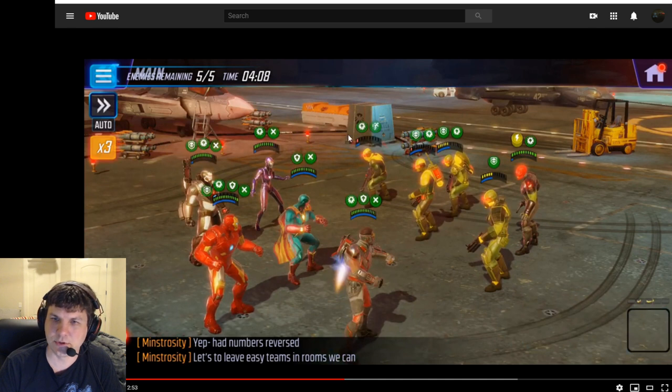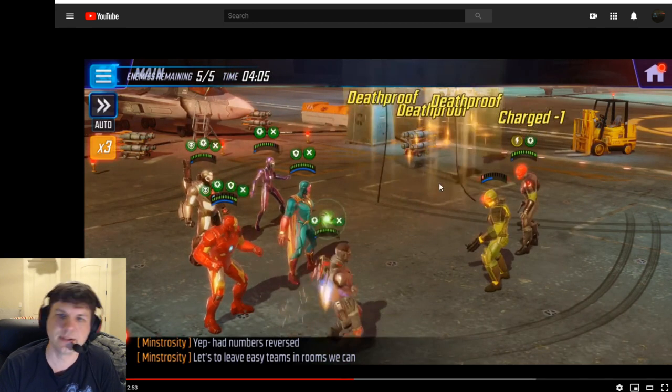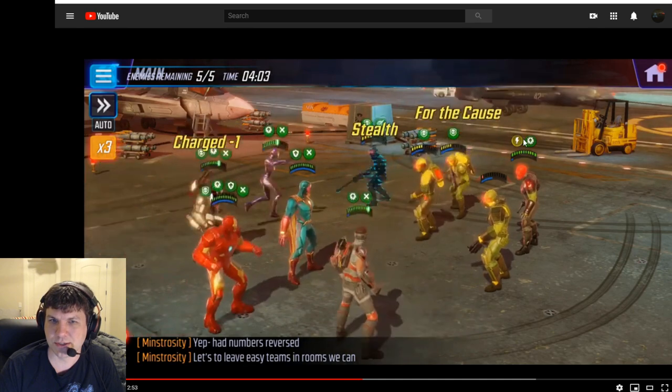The Falcon ult has a special mechanic where whenever an enemy it hits is buffed, it does another tap. So when it comes to knocking off death proofs, it's very effective. You'll see it hits for a lot of damage, and then the two-tap kills three of them and knocks the last death proof off the Hydra Armored Guard. That's a lot of hits — we're down to one charge already, and we're not even a minute into the fight.